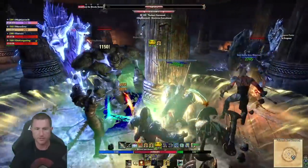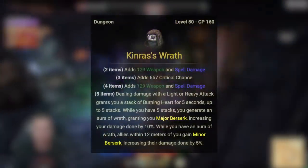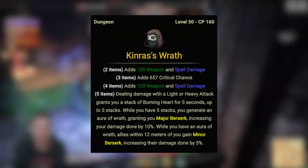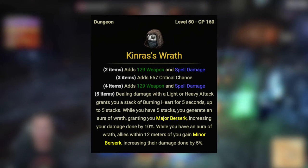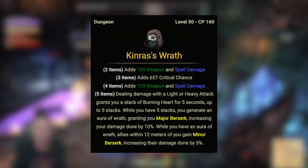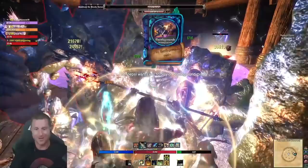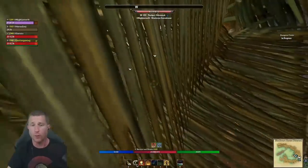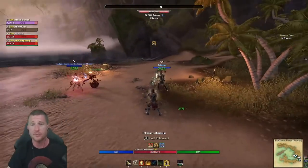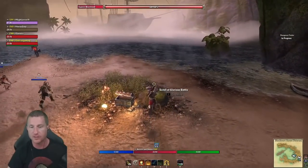For gear, I was hitting really hard — almost 50,000 Blast Bones damage using the Thief Mundus Stone with no healer. I use Kinra's Wrath as a five-piece body set and I leave it on at all times. Doing damage with light or heavy attacks builds up to five stacks; at five stacks you get Major Berserk for yourself, and anyone within 12 meters gets Minor Berserk — a flat 10% damage increase. Having it on the body rather than a weapon makes it much easier to maintain so you're not under pressure on cooldowns, especially for newer or beginner players.